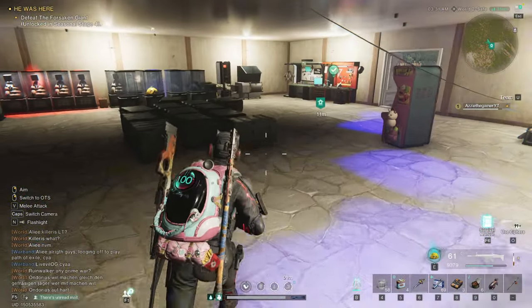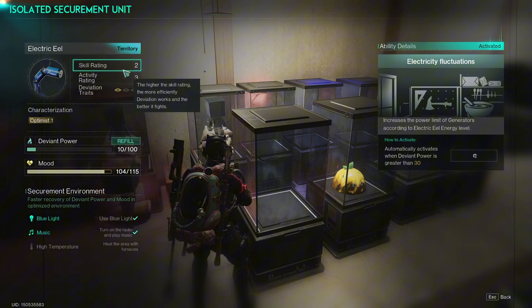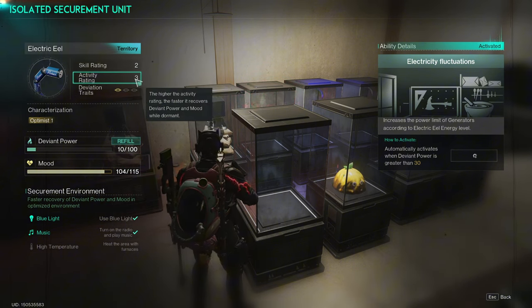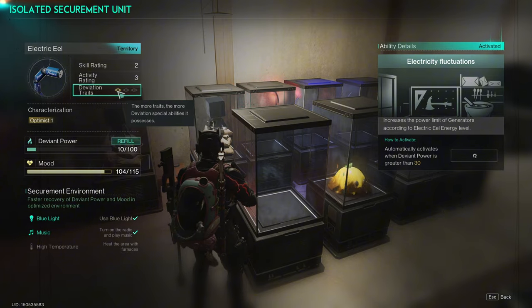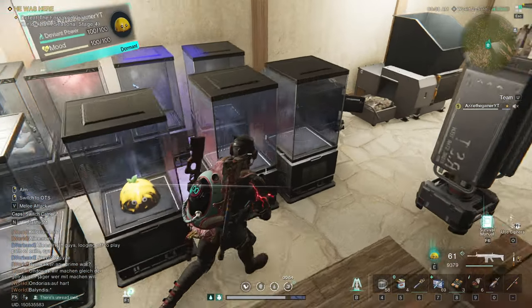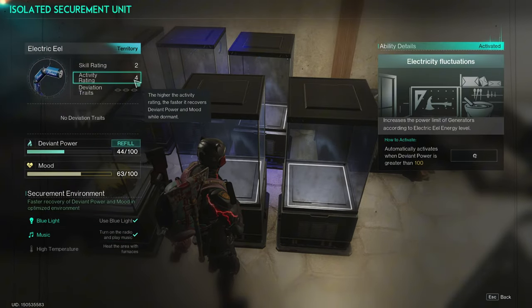The deviant quality matters too - this one has a skill rate of 2 and activity rate of 3, which is really good because that gives you more energy. It also has a deviant trait that gives me 15% more mood - the more mood the better. I've also got one with an activity rating of 4, which is absolutely fantastic.